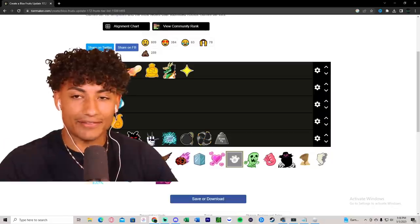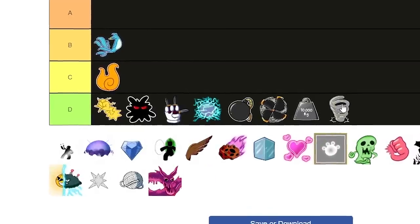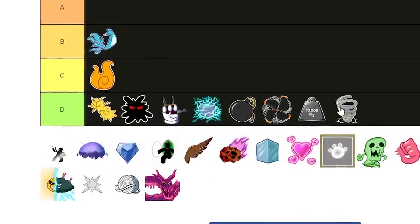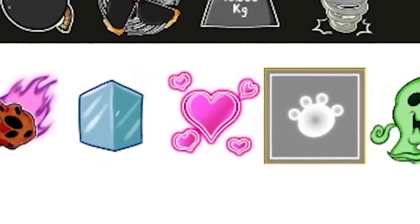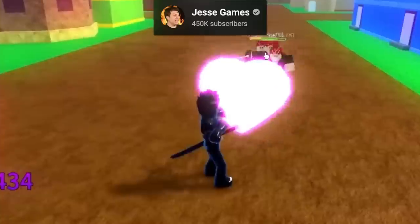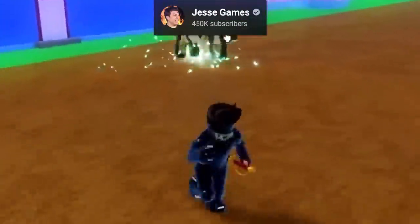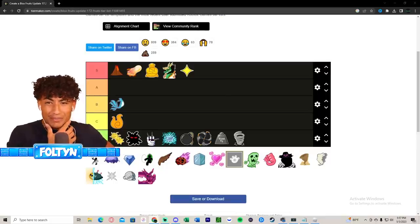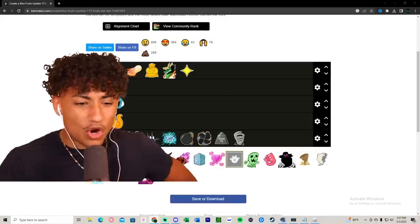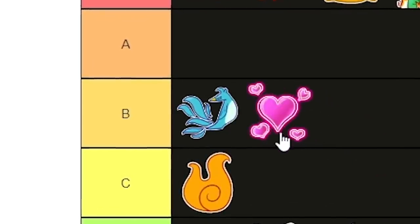We're gonna do Spring fruit next - I don't need to show the moves, we're just putting Spring fruit in D tier. Now we have the Love fruit. You get unlimited rizz! Okay, I'm joking - but the Love fruit is pretty cool, it has some cool animations like a cupid's bow. Is it good for PVP? It's all right. I think Love fruit is on the same tier as Phoenix fruit, so I'm putting it in B tier.